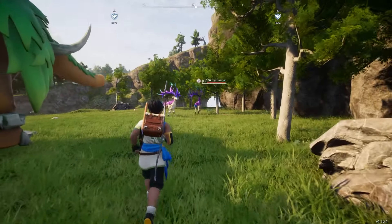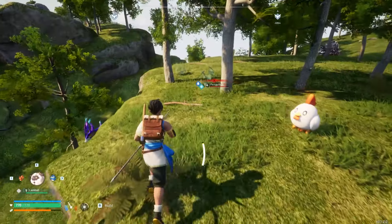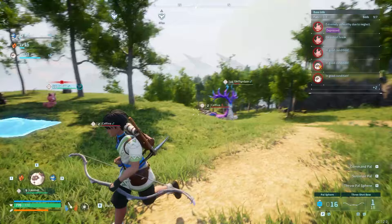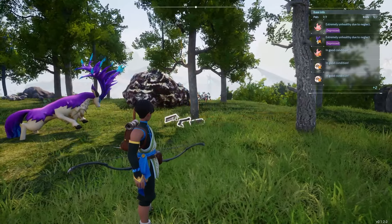Number 6 is Ekthir Deer. Now this pal is a bit harder to catch compared to the others, but it's well worth the trouble. If you're still a low level early on, try to get one that's separated from its pack, and lure it to your base where all your other pals can help you weaken it. And once you've caught it, you'll have your first lumbering pal, who will get you wood completely passively.